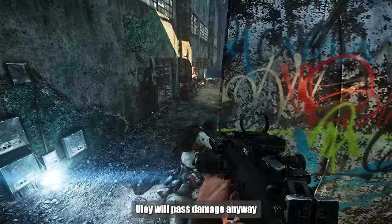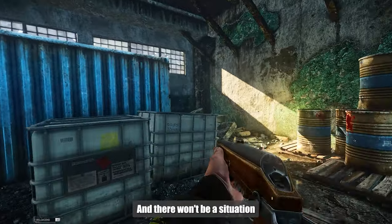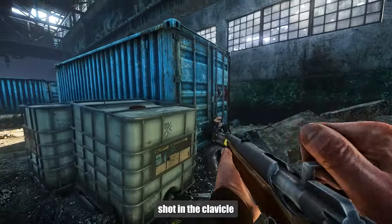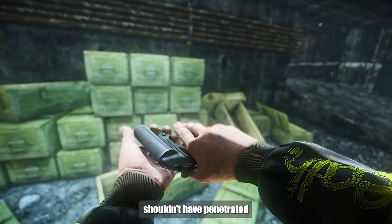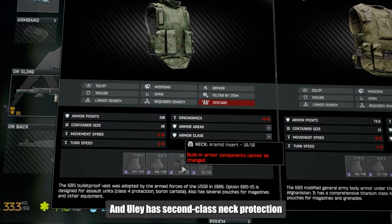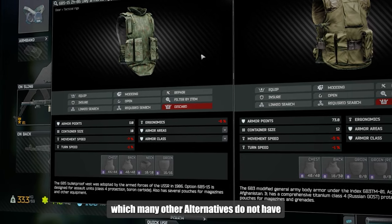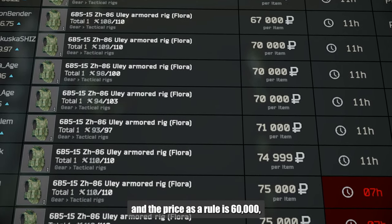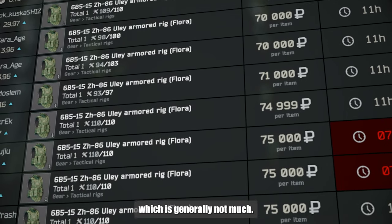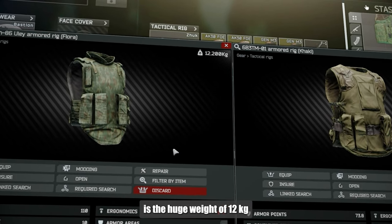The Uli will pass some damage anyway, but it will be incomplete. There won't be a situation where you randomly get shot in the clavicle and get one-shot by something that shouldn't have penetrated. The Uli also has second class neck protection and stomach armor of the fourth class, which many other alternatives do not have. The price is around 60,000, which is generally not much.